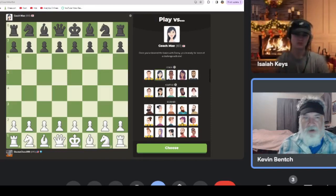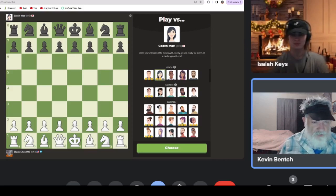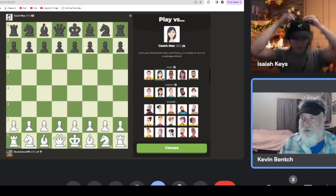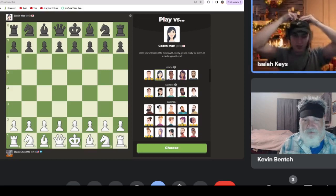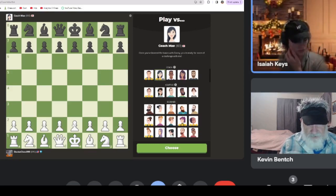So here we are playing coach May, looks pretty good. I was thinking to start out with king's pawn - what would you rather start out with? I'm a d4 player but e4 is fine, I know a little bit about that.